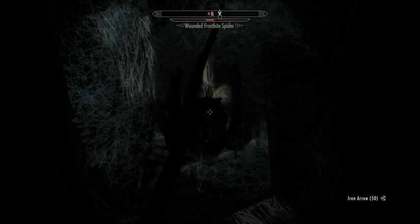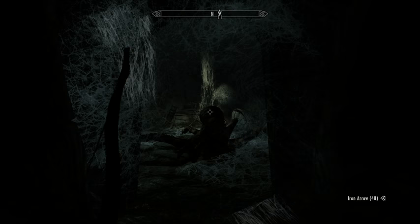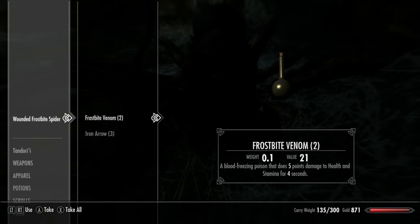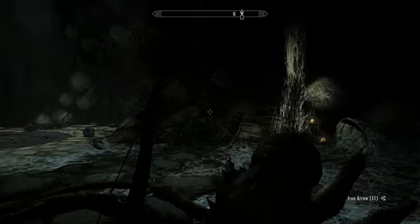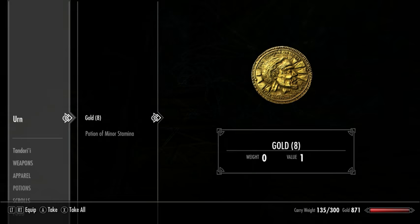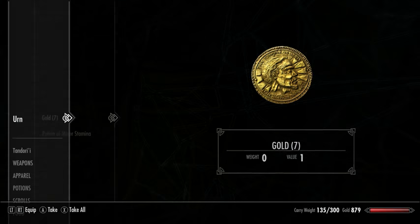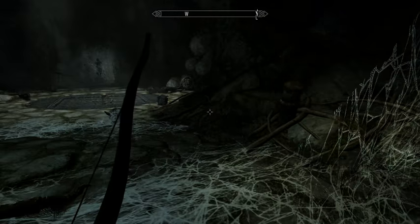Normally they run back whenever they can't hit you, but it looks like I am just the right distance that he is not interested in running away. So I can just stand here and shoot him with arrows, and he is dead. Retrieve some arrows, get frostbite venom. Egg sacks have spider eggs, which are good for alchemy.